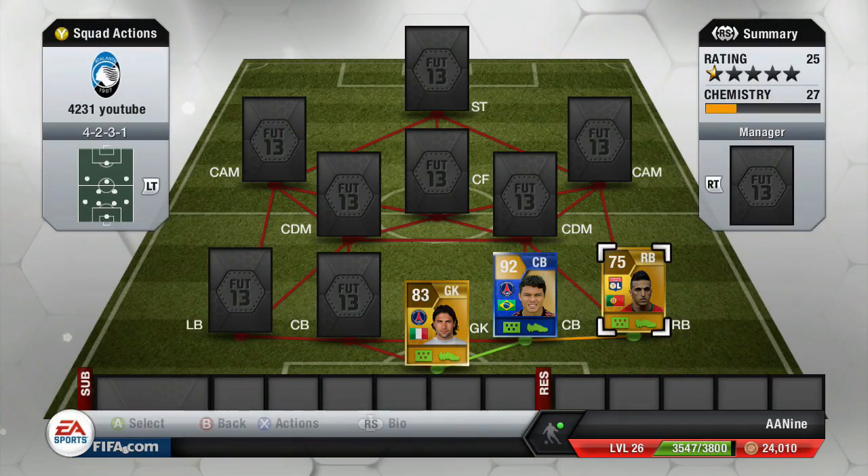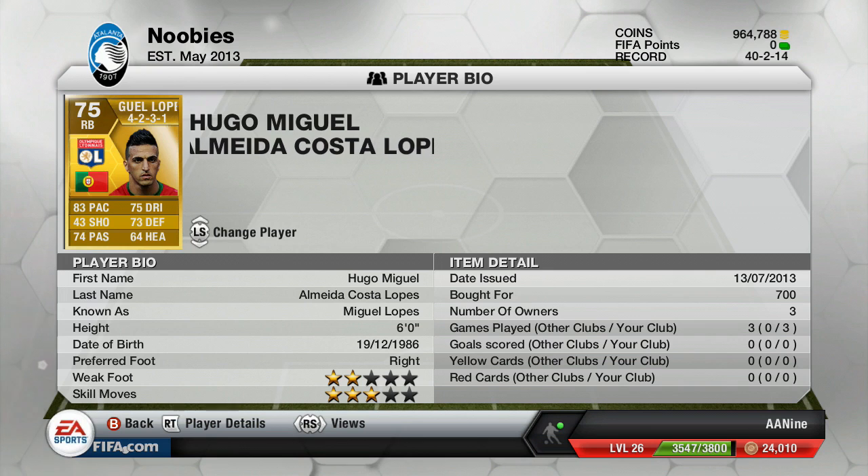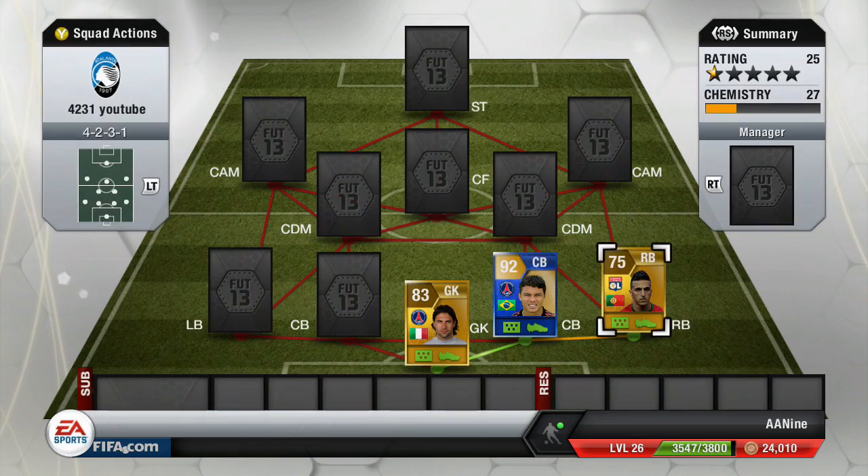At right back, we got Miguel Lopes — the newly transferred player who came from Sporting Lisbon in Portugal and moved to Lyon this summer. Three-star skiller, 83 pace, 73 defending. I felt like he was a good right back to play beside Thiago Silva.